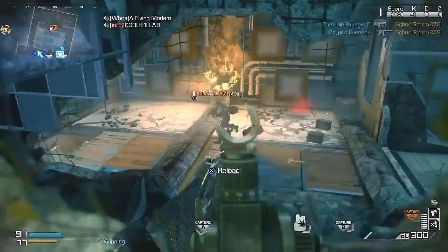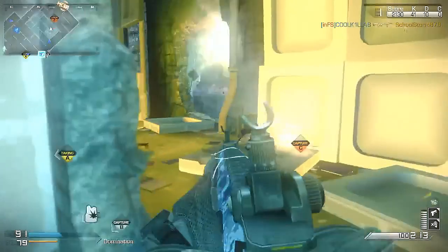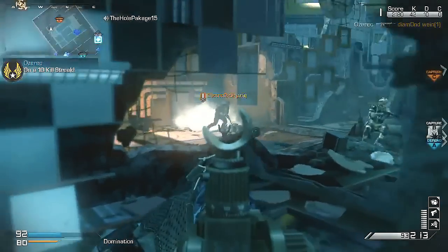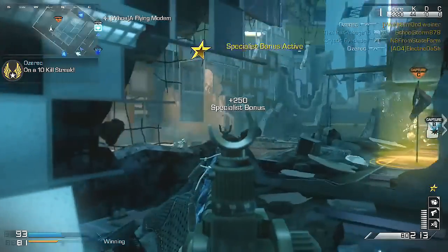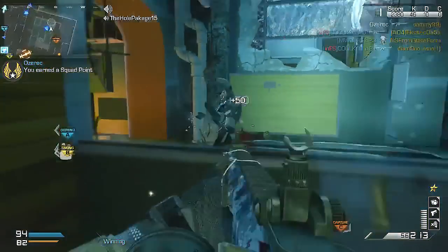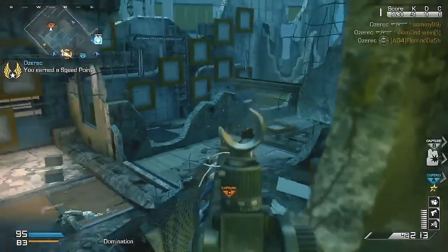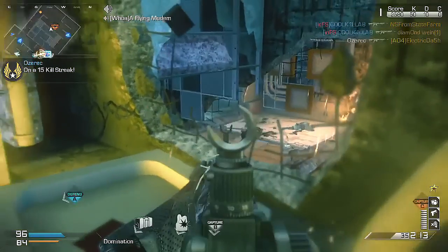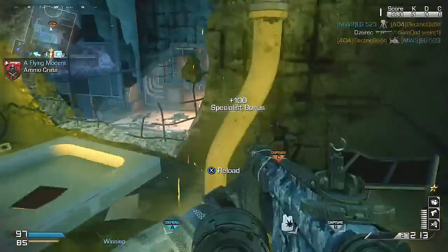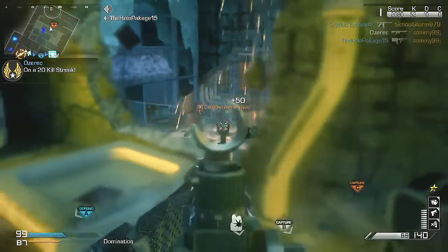This map, Free Fall — there are so many angles for posting up, it's really not a rushing map. You can put on the Bulldog and stuff, and I guess you can be pretty successful doing that if you're playing against bums. But most of the time on Free Fall, you're going to run up against dudes who are camping anyway, so if you try to run around with a Bulldog they're going to pick you off. When they spawn in, they're spawning out in the open, and if they have an AR they're just going to shoot you down really quick. By the time you get to their spawn they're going to be waiting on you. So yeah, this is one of those post-up maps, unfortunately — but that's why the light machine gun shines.